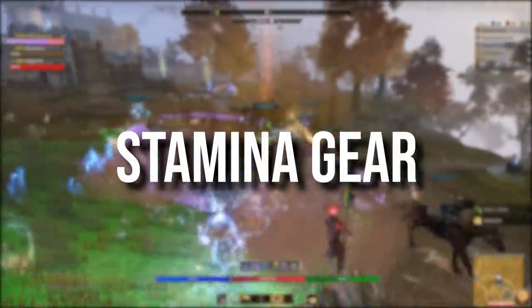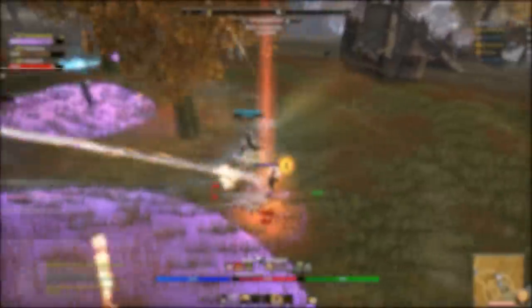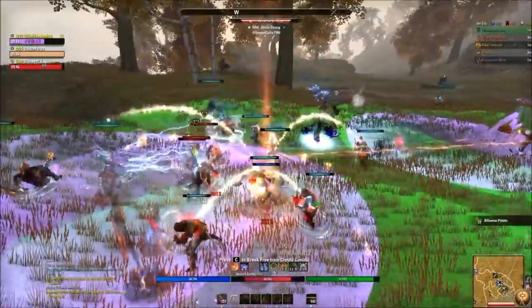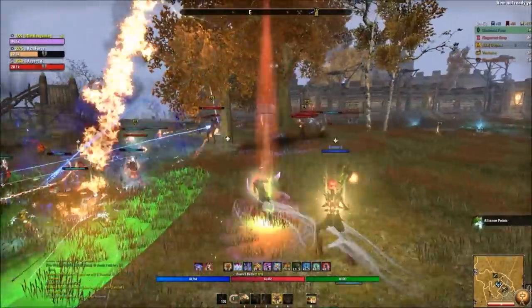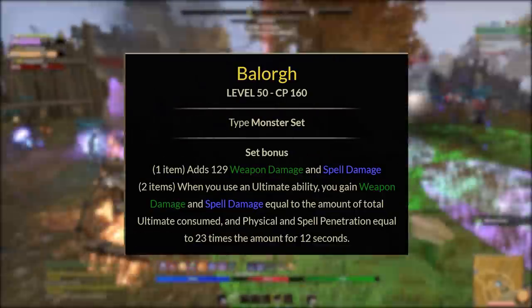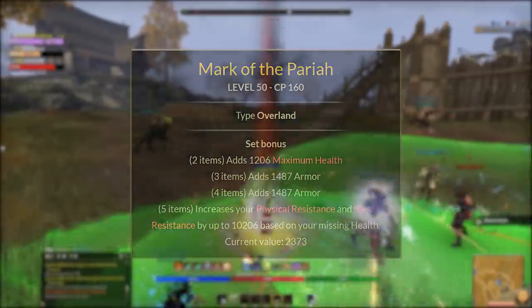Gear for the stamina build is largely the same as the magicka build — I just swap some glyphs, traits, and a couple of pieces. The one piece I swap in is Blood Spawn from Veteran Spindleclutch II. The one-piece gives stamina recovery plus a proc chance to grant ultimate and more resistances — very useful when taking heavy pressure in medium armor. If you want burst damage instead, swap in Balorgh for high burst, but Blood Spawn is a great starting point.